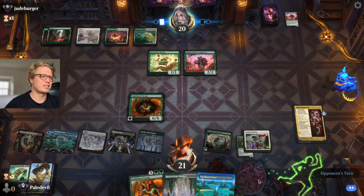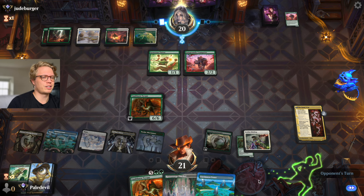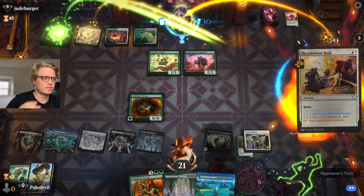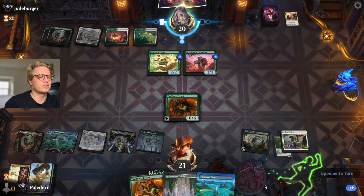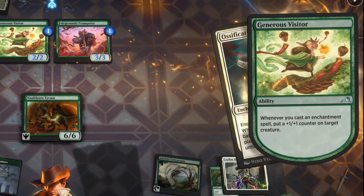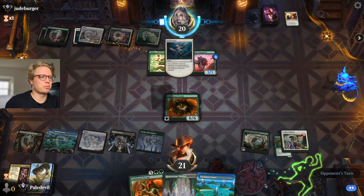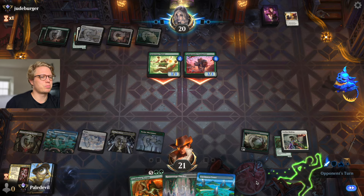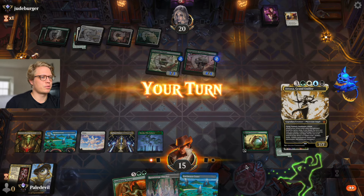It's the first of May as I'm recording this. Got a little more than three months and one day and then we finally have rotation of the toxic sets. Ossification — you are the worst. He does play enchantments. We should have kept the Boseiju here, but I really wanted to play the Tyrant.